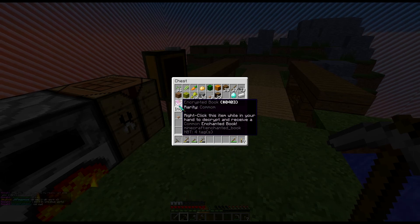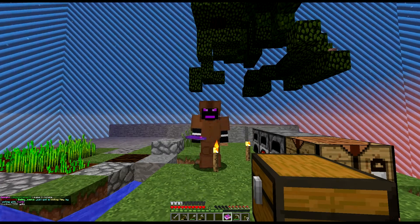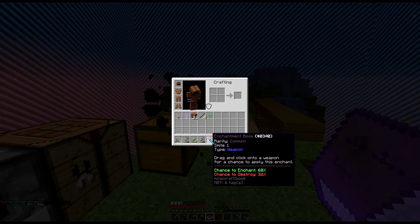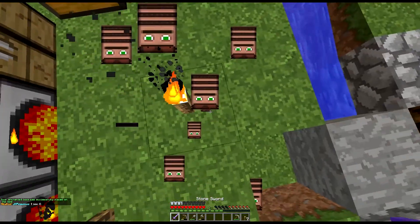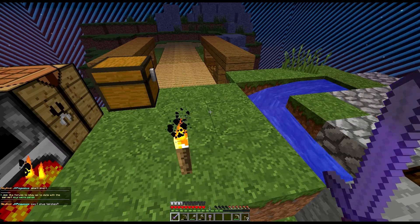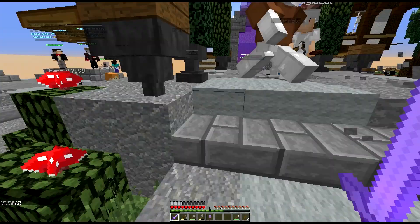It says right click this item to decrypt it. Three, two, one - it's a Smite One enchanted book. I pulled out my sword and a little villager trading interface popped up. It also said take the vote key to the crate master at spawn, so maybe slash spawn. I'm not sure what Smite does - I've never really heard of it.